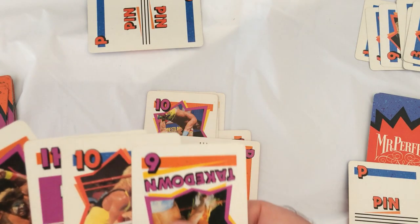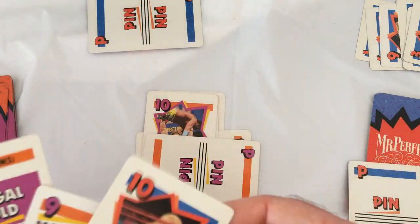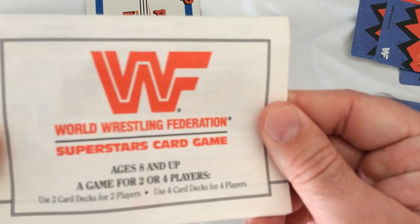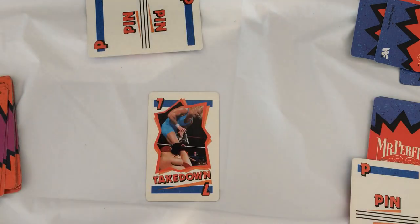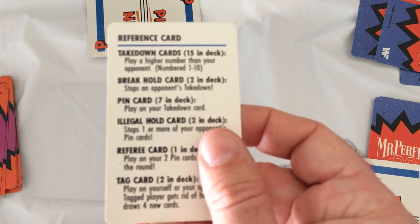So this is a back and forth war type game, which is okay. It has some pictures of wrestlers on there, not much to do with wrestling — there's not even like holds, it just says takedown. So that is kind of a quick run through of the Ultimate Warrior versus Mr. Perfect Milton Bradley WWF card game. I don't mind it — it's just a numbers game. There's some gotcha cards, and they give you a reference card, which is nice.